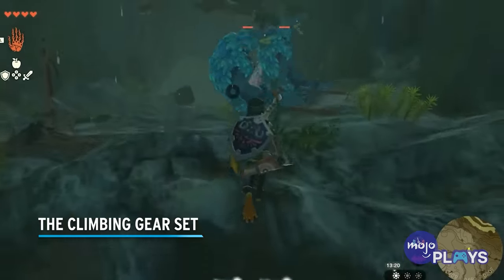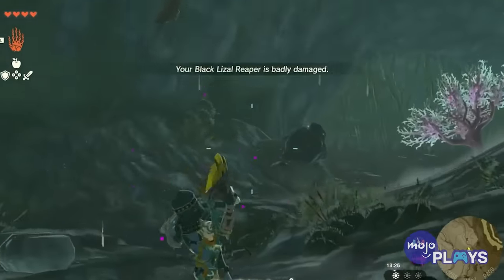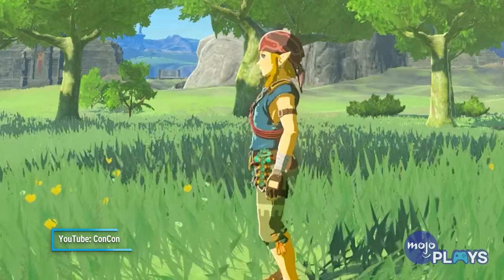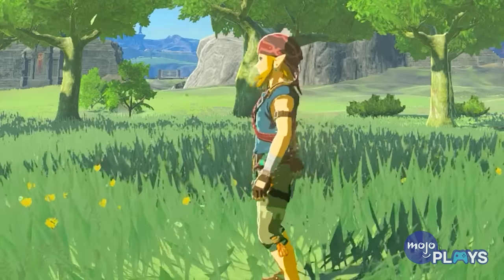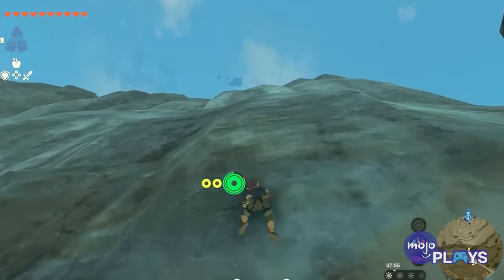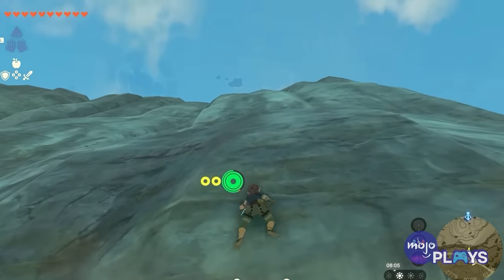The Climbing Gear Set. One of the most useful sets from Breath of the Wild made a welcome return in Tears of the Kingdom. Each piece of the climbing gear begins with a defense level of 3 and increases Link's climbing speed, with a full set bringing a noticeable difference. After being upgraded twice, the full set will also let Link use less stamina when jumping while scaling a wall. With us no longer having access to Revali's Gale, the climbing gear is more important than ever.